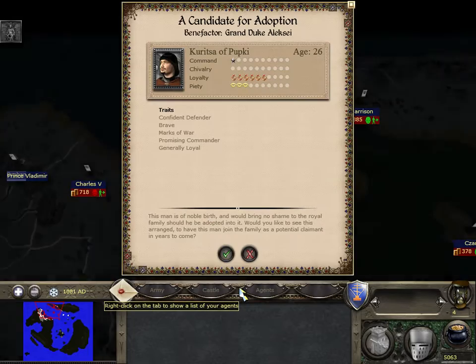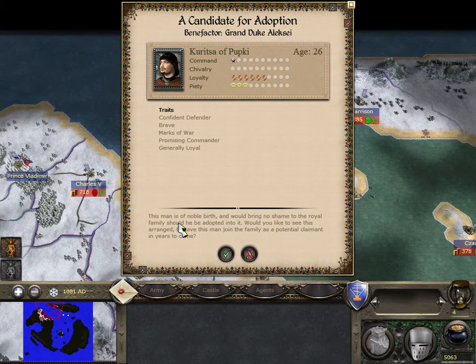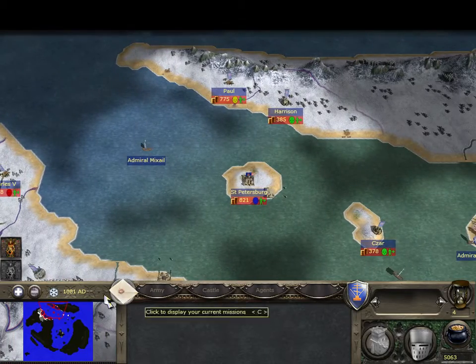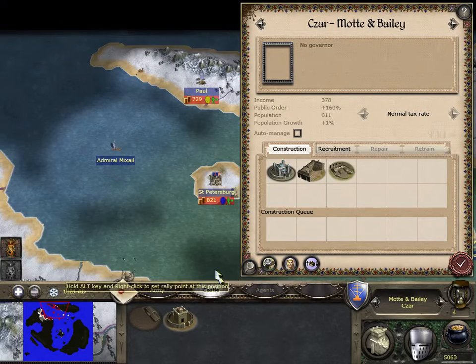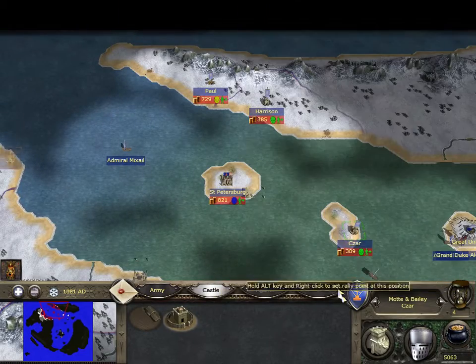Hello, this is Old Total Warrior. Welcome to turn 4 of my Russia campaign on the Swiss mod for the game Medieval 2 Total War. I want to take that general and place him in the Motte and Bailey of Tsar. Let's make that the capital and he will show up there.